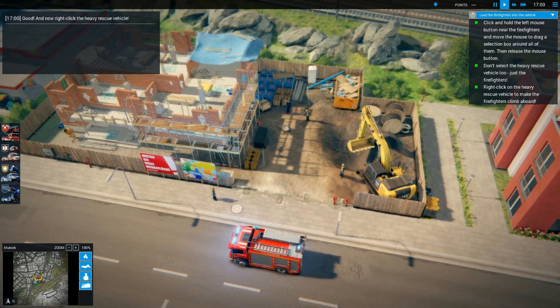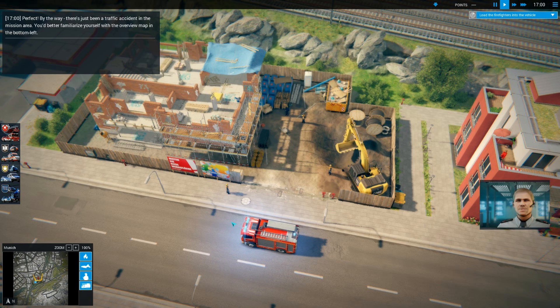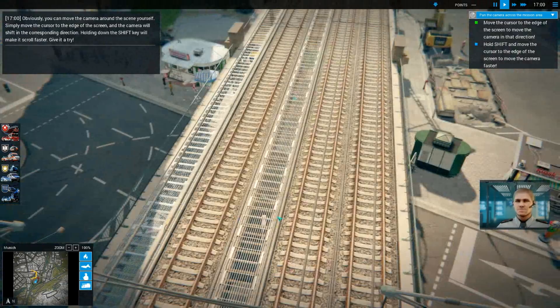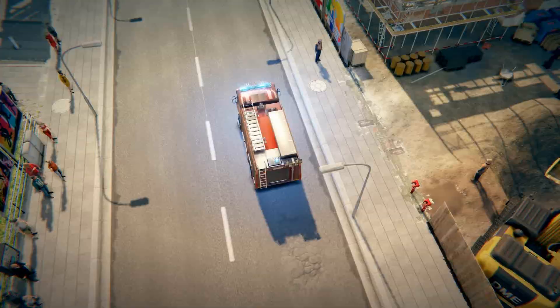There's just been a traffic accident in the mission area. You'd better familiarise yourself with the overview map in the bottom left. Your heavy rescue vehicle — you can move the camera around. Simply move the cursor to the edge of the screen and the camera will shift in the corresponding direction. Holding down the Shift key will make it scroll faster. Moving the camera fast — there we go, it does move very fast.